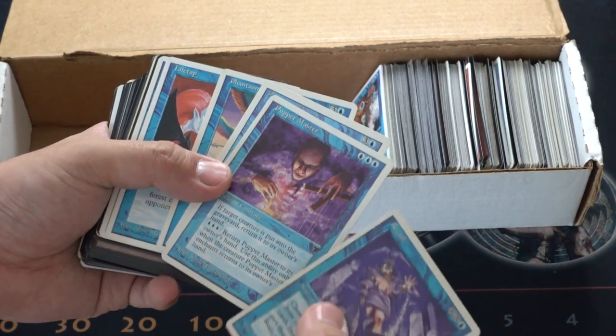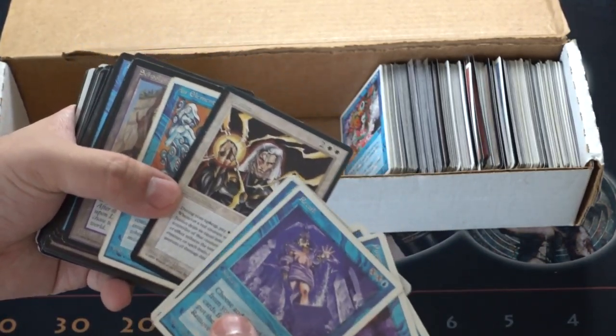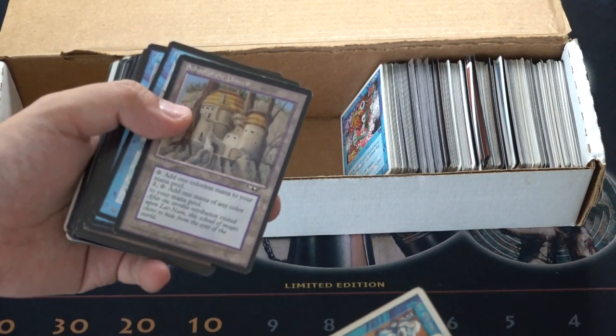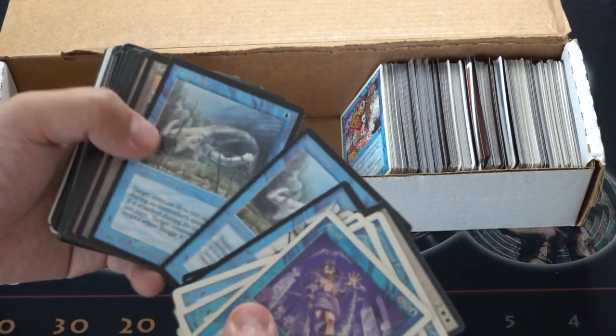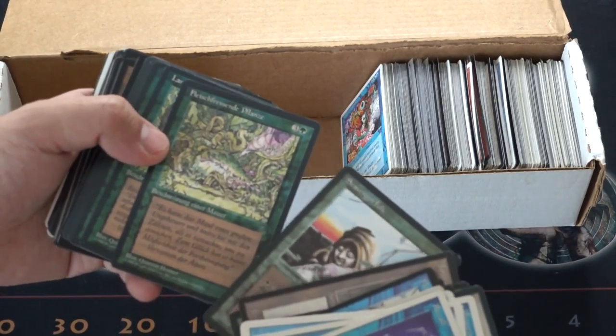Phantom, Phantom Master. Monster — you can't make this up. I'm pretty sure this Justice is a rare. School of the Unseen, from Alliance — it's not the right one. I'm hoping to hit that one from The Dark.